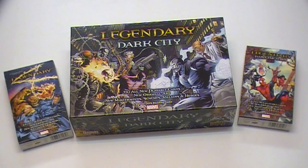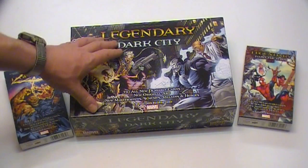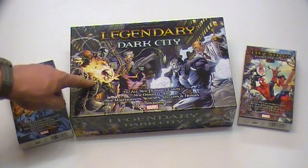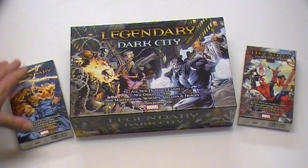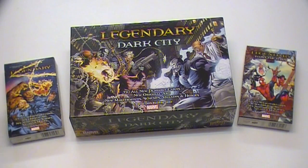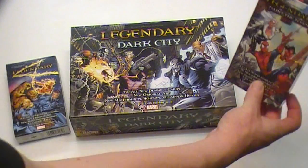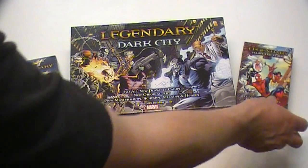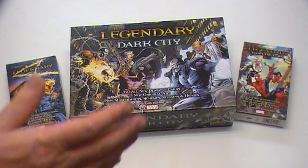Dit zijn de drie uitbreidingen die we momenteel kunnen krijgen. Dark City is een big box met als hoofdthema X-Men, X-Force en Marvel Knights. Dan hebben we nog de Fantastic Four uitbreiding, dat is een kleinere uitbreiding gebaseerd op de Fantastic Four. En Paint the Town Red is gebaseerd op Spider-Man. Je krijgt overeenkomstige helden, schurken en masterminds.